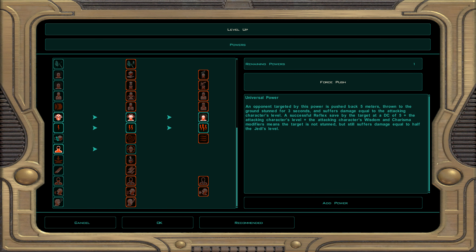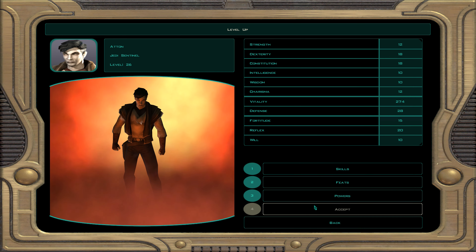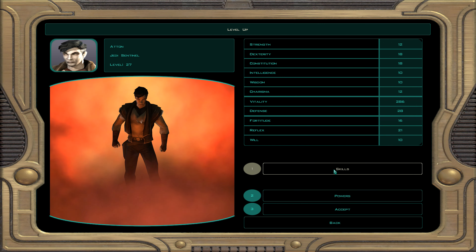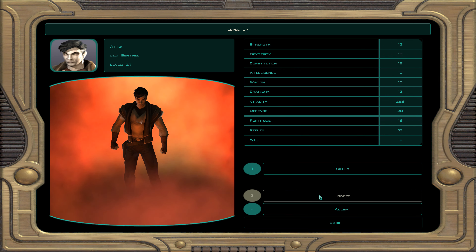For force powers at level 26 we take burst of speed — plus two defense and double movement speed. This is great for Atton so he can run around the battlefield and shoot foes from behind.